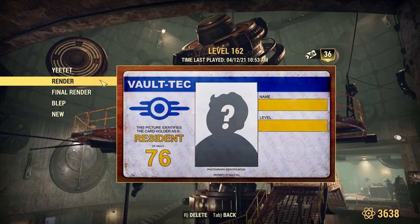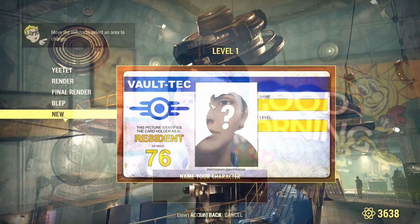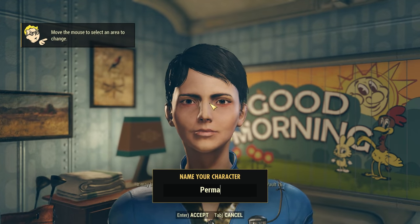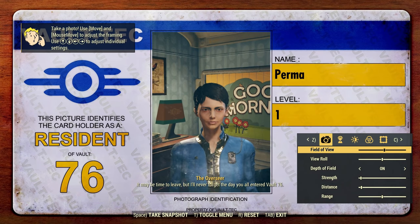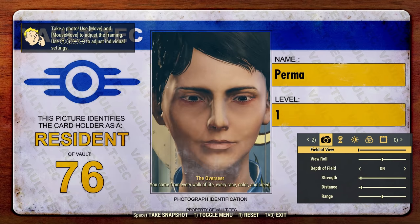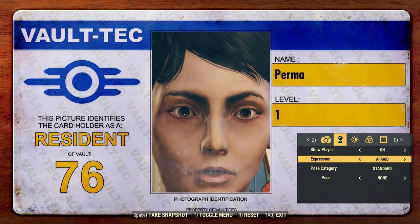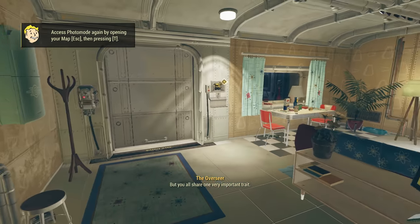So let's just get into it. Let's go to the character creation menu and get started. Wish me luck everyone. Here we go — everyone say hello to Perma. Perma is going to be the first, well hopefully just the first, character we have in this perma-death run. If Perma dies we have to make a brand new character and start from scratch. Let's get a funny worried expression for her — there we go, looks terrified. Let's start the challenge run.